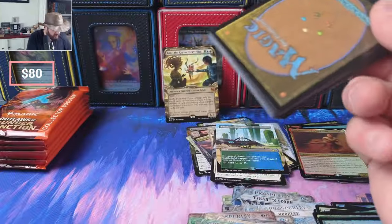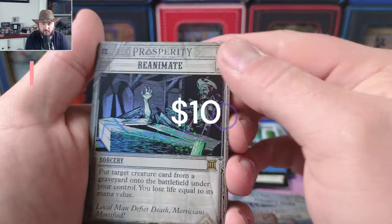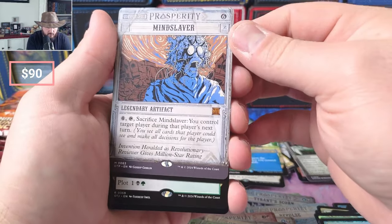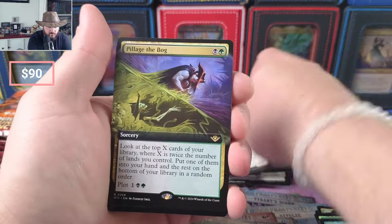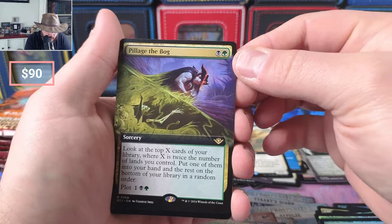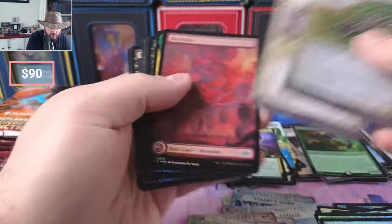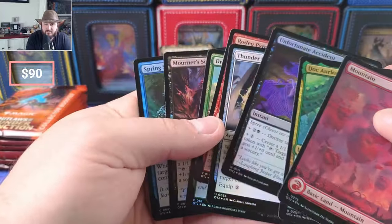This pack just really exploded on us. They don't reanimate — nice foil Reanimate. I pulled one in the last video, if you recall, so that's pretty awesome. Mind Slaver, Angel Pillage, the Bog. It's just like you get so many cards in a collector pack.